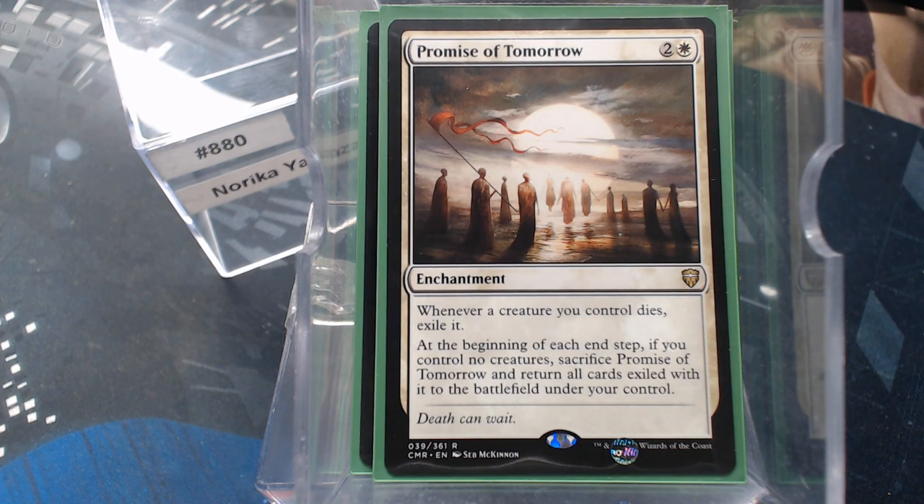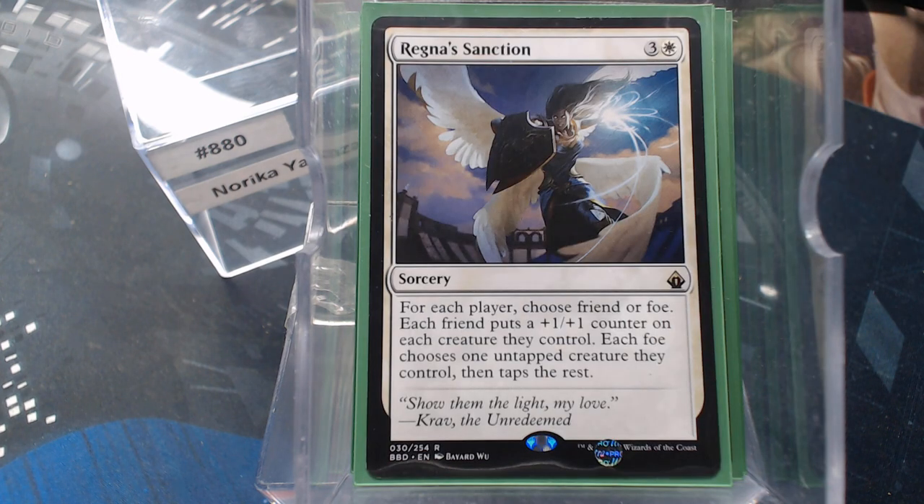Promise of Tomorrow — I don't play this nearly enough. At the beginning of each end step, if you control no creatures, you sacrifice this and you get everything in exile back. That's kind of neat. Regna's Sanction — for each player, choose friend or foe. I am my own friend; everybody else is a foe more than likely. There is a good political aspect to it, but you plus-one your team and they tap all but one creature. That's a beating.